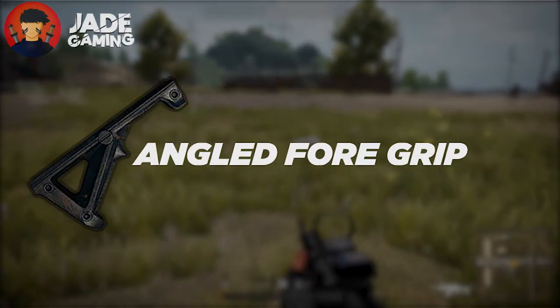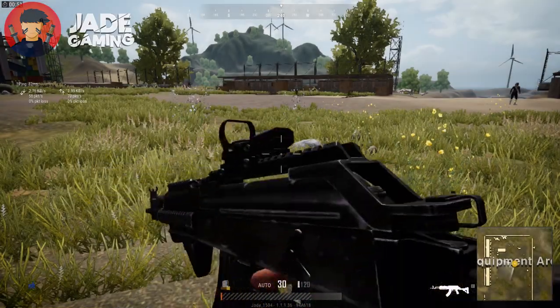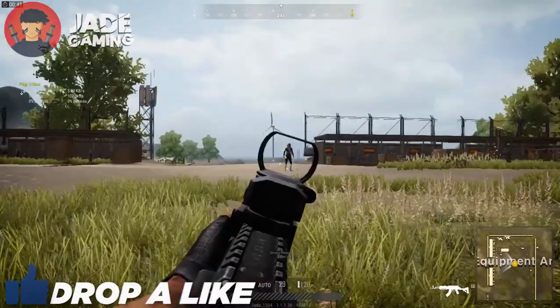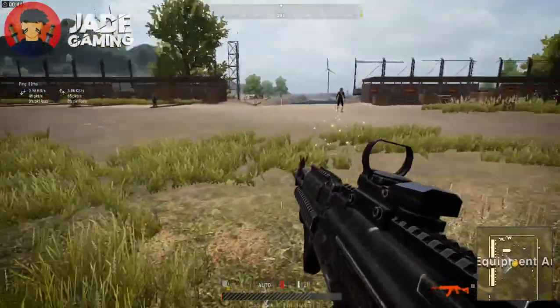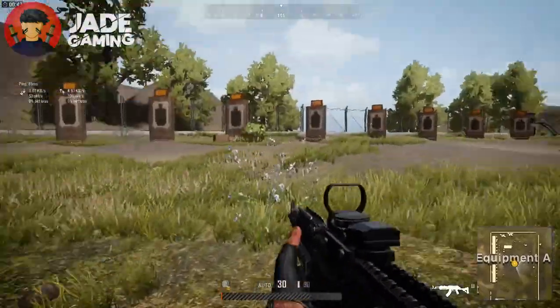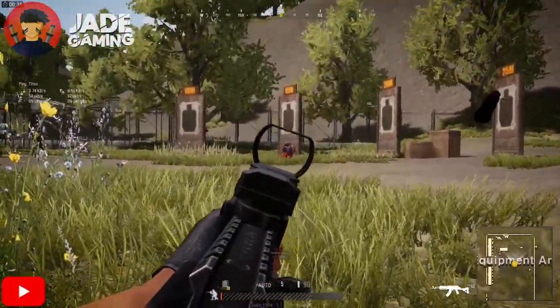Last but not least, we have the angled foregrip. This grip is primarily useful to reduce horizontal recoil a lot, so using it with guns that have high horizontal recoil will yield the best results. I personally like to use this with the Beryl, as its horizontal recoil is very random and hard to control while spraying on enemies far away.